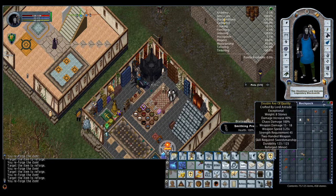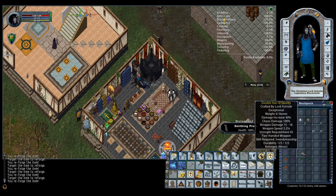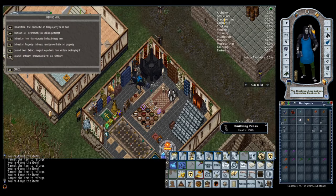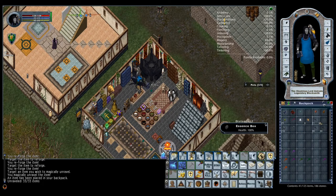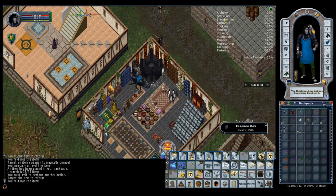Out of that batch, I got two axes and used about 40 charges. You've got to keep going until you get the elemental you want. I put them in my salvage bag, but I don't want to actually salvage these — I want to unravel them because I'd rather take the residue than the ingots. I'm going to repeat that process until I run out of charges and get the elemental type that I want.